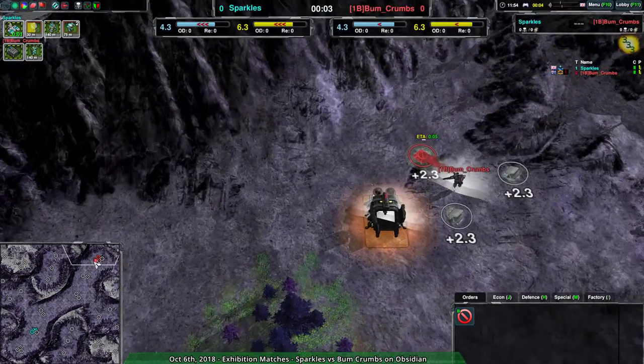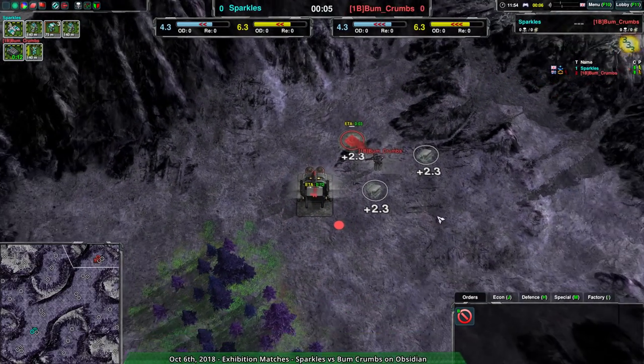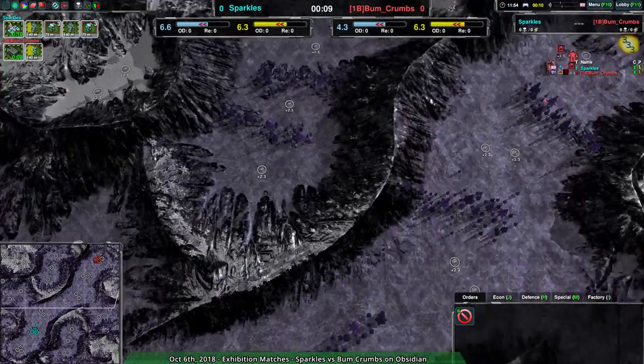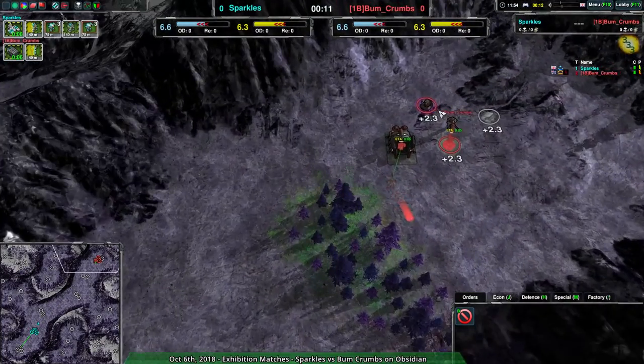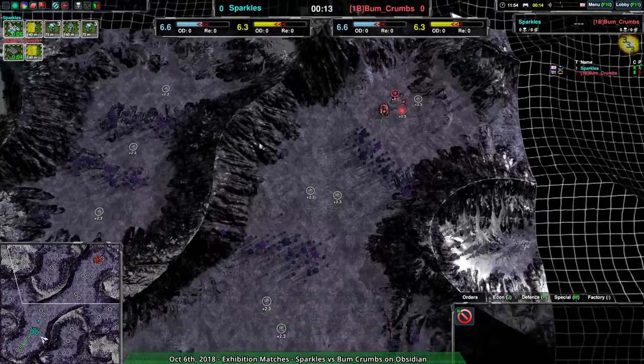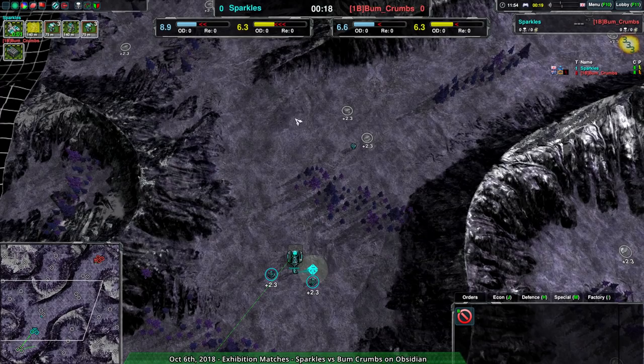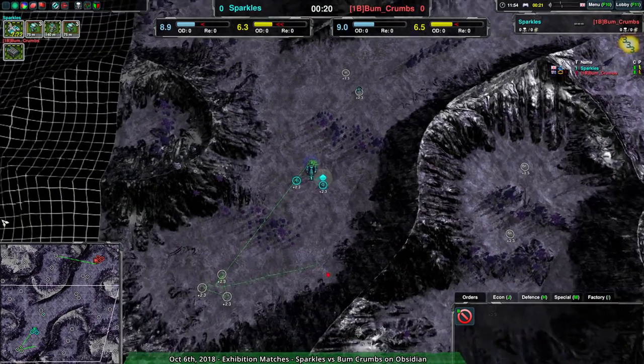We have Sparkles going for the Shillbot factory and Pumcrumbs going for the Cloakiebot factory on Obsidian — pretty good choice actually. This map is one of those weird ones where you often get things like Gunship starts because of the way it's built. You have this valley that most of the game plays within, but it's pathable, so it's not like you can't just go for Shillbots.